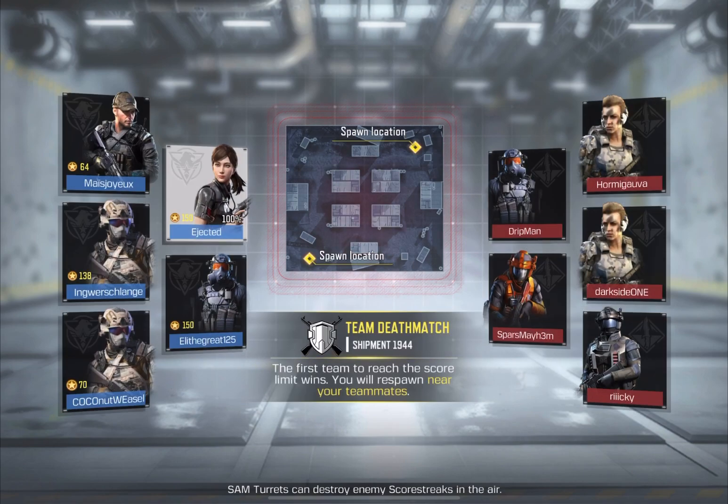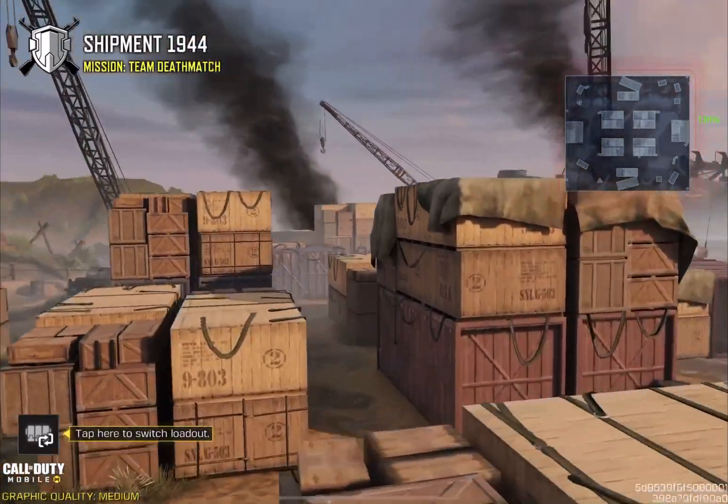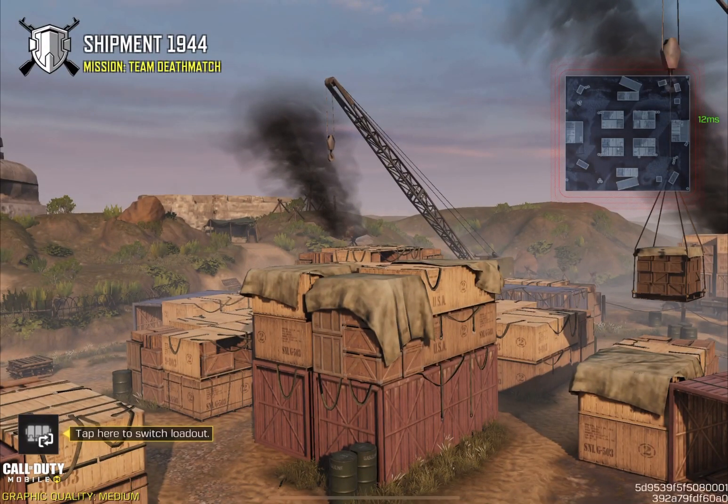We're already in Team Deathmatch. Most of these guys are bots — maybe one of them is a real person, but the majority are bots, which is good. Because all we need is 10 kills to get diamond camo progress every match. You need to get at least 10 kills — not consecutively, just 10 kills.